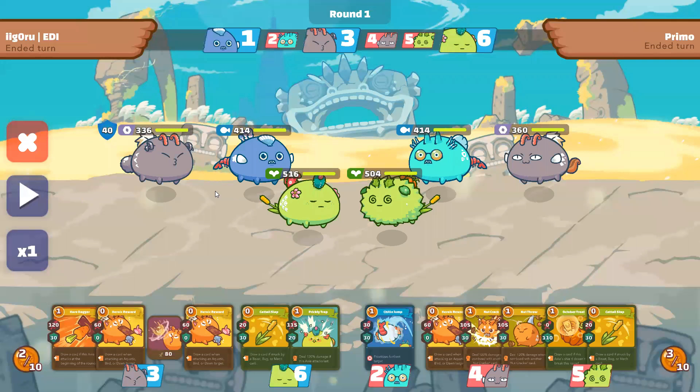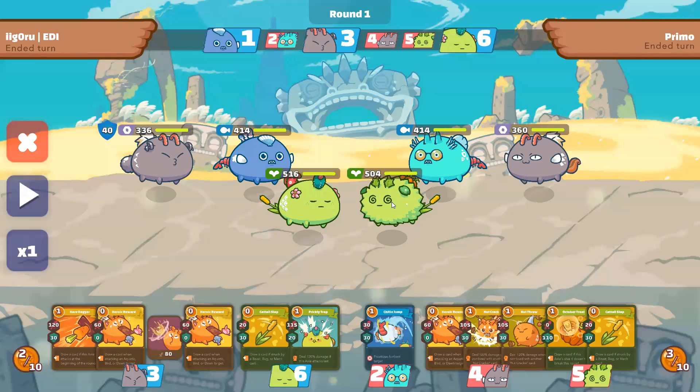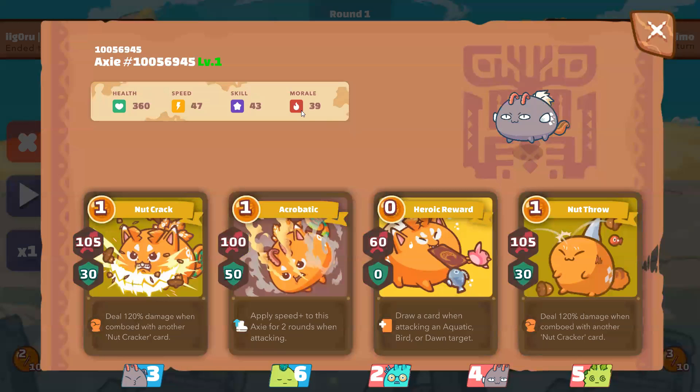On game two, I'll be playing another team that looks like the one I had before. His plant is exactly the same. The aqua has Piranha instead of Risky Fish and Dual Blade in the horn — that actually helps him kill reptiles and plants but makes him slower. He also has a double Nut Cracker mech with 47 speed. So let's see what team can win this — my old concept or the new variation with the zero cost on the aqua.